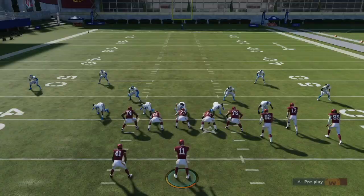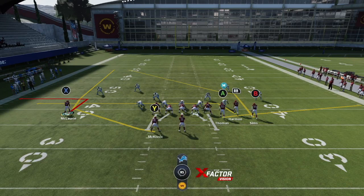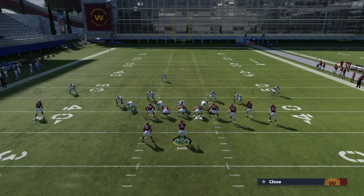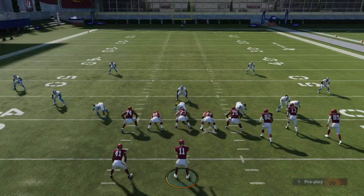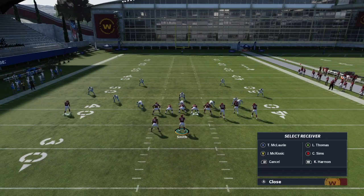Another setup I like is the halfback wheel. Put X — the solo receiver — on a baby out route to pull the zones out, allowing the running back to get open as he cuts up the field; you can low-pass that over zone. On the other side, you can put the slower receiver on a hitch — creating a high-low combo with the hitch and post — or motion them over on a motion slant. Against zone, put the solo receiver on a baby out route, put RB on a slant, motion him over, and low-pass the motion slant underneath the zone for an easy completion.